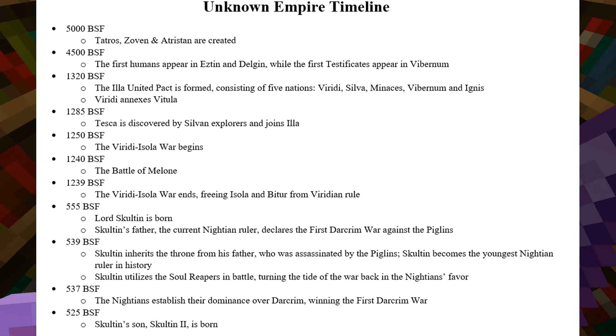In 1,320 BSF, the Illa-United Pact is formed consisting of five nations: Viridi, Silva, Manassas, Vibranum, and Ignis — and also Viridi, Anaxes, and Vitula. In 1,285, Tezka is discovered by Sylvan Explorers and joins Illa.